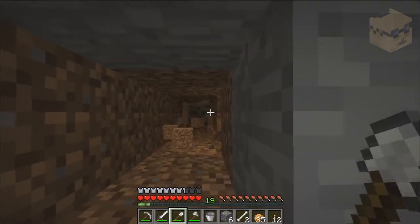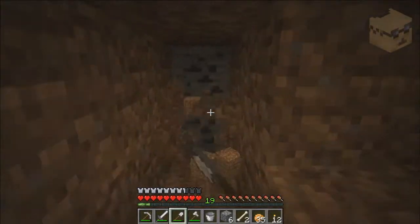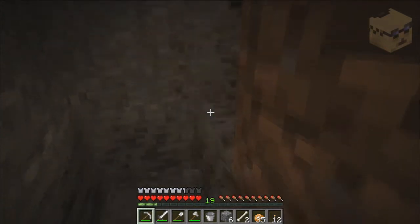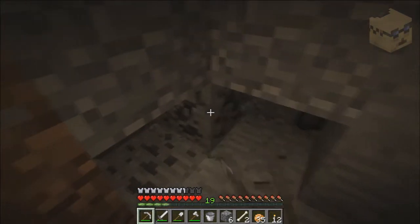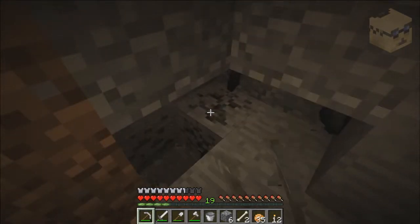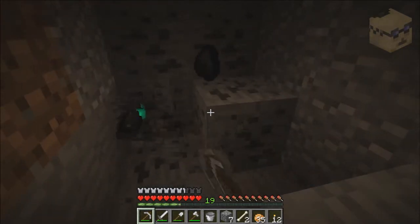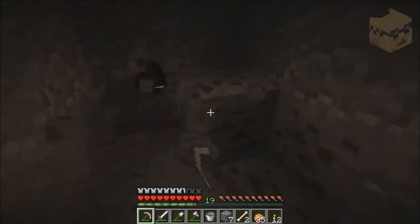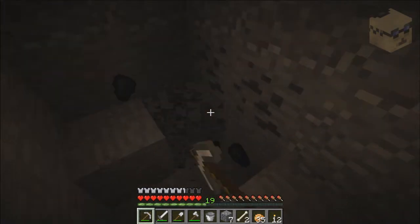Now I see coal over there so I'm gonna dig to the coal and collect it — diamonds or whatever's over here. Anytime I have to dig all the way out here I'll put a torch at the end to make sure it's all lit up. This is also good for getting experience — it's the poor man's way of getting experience because I'm about to hit level 20 again.